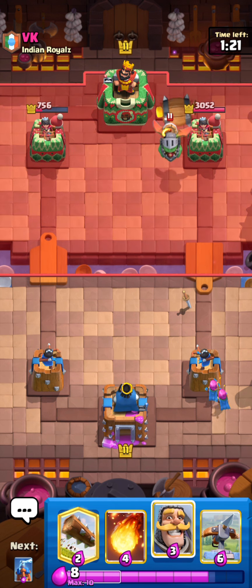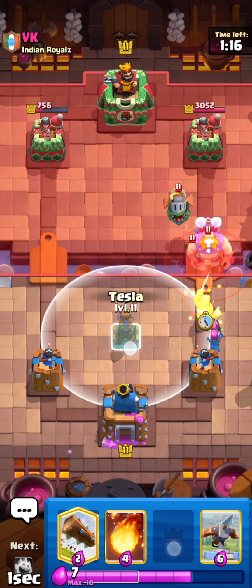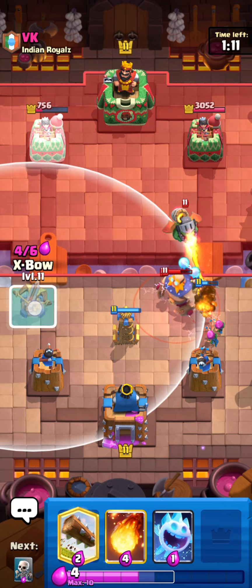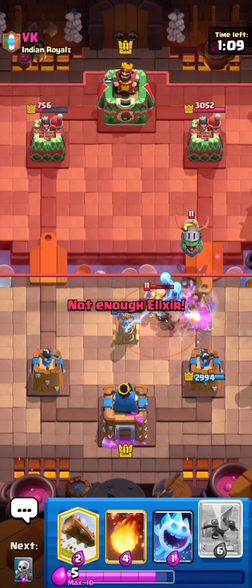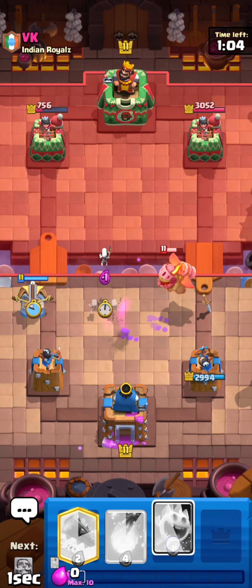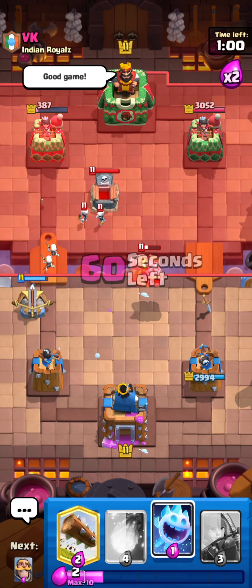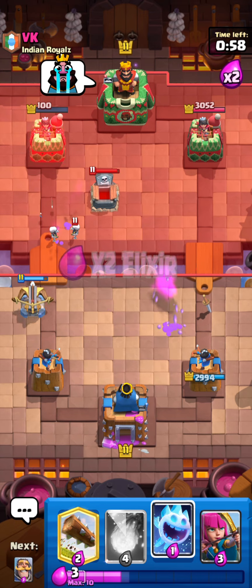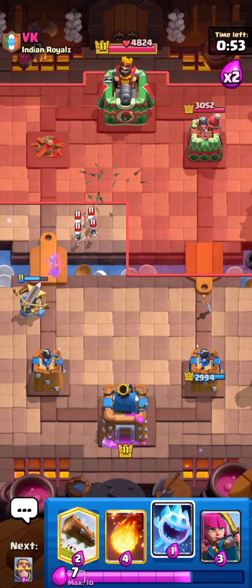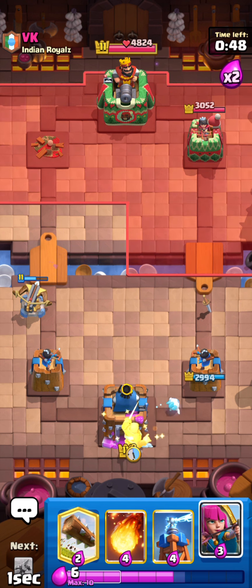If he goes back for an E-Giant right now, that's going to be a very bad play — he's at like zero Elixir, I don't know what he's thinking. Not going to Ice Spirit for the Inferno Dragon — actually going in because I believe they should be fully defended. That Tornado means he's definitely at like zero Elixir right now. Skeletons to kite the Inferno Dragon over to make sure I don't lose to it. That's pretty much GG — really nice play kiting the Inferno Dragon. I knew that Tesla Archer setup would full counter the E-Giant push.